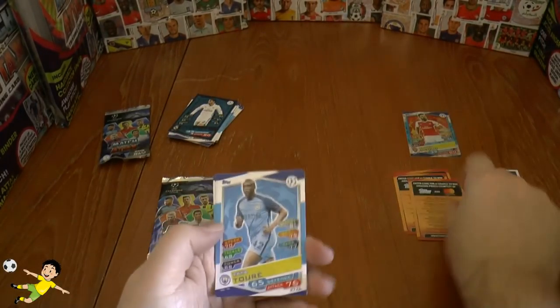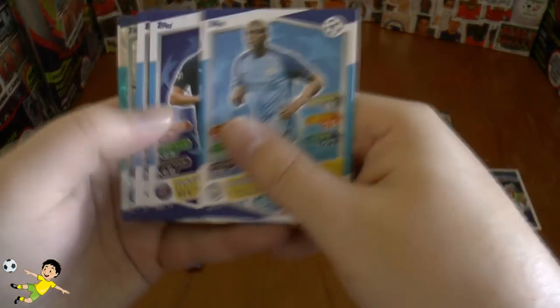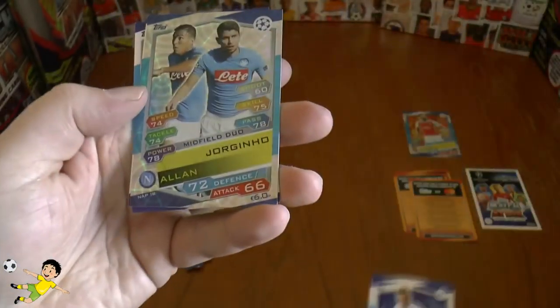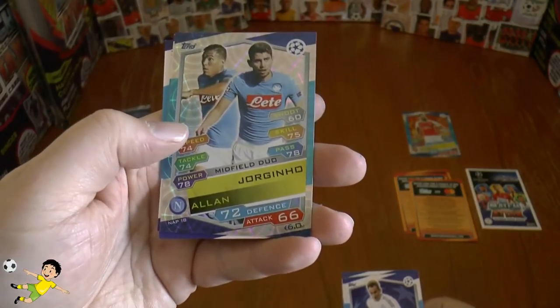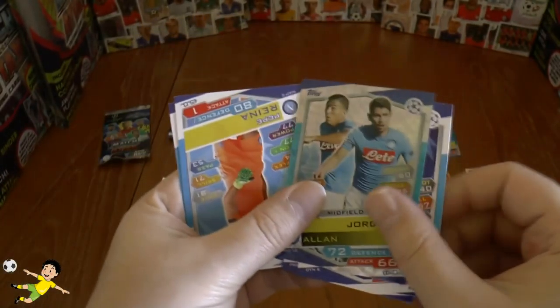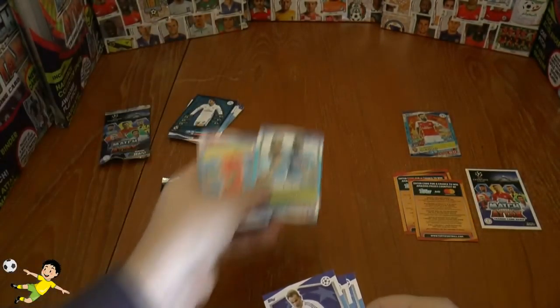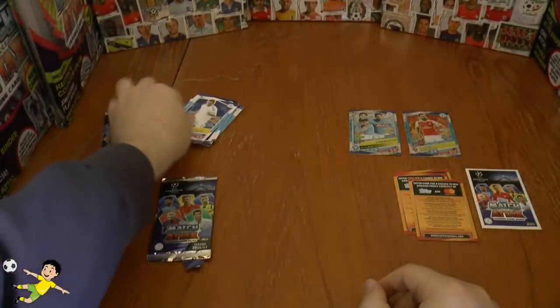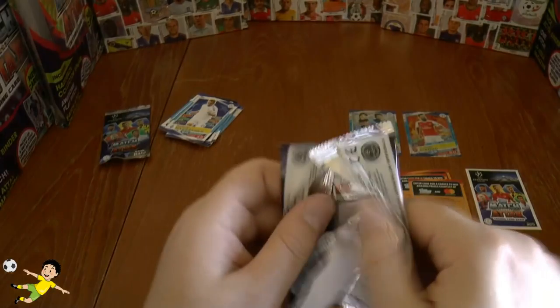Let's move on. Here we have Yaya Torre, Benartha, Makarenko and the midfield duo of Jorginho and Alain of Napoli. Followed by the keeper of Napoli, Pepe Reina, and Valdiafore, also of Napoli. So, a real Napoli pack coming in there.